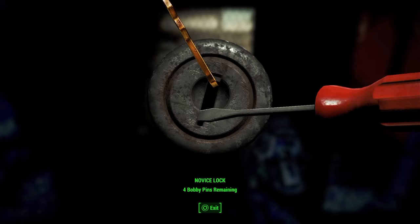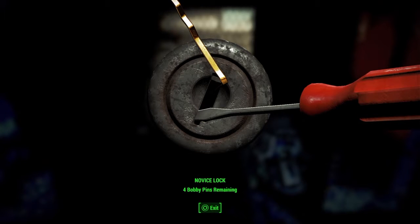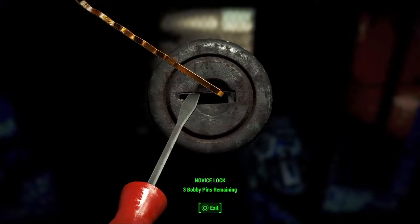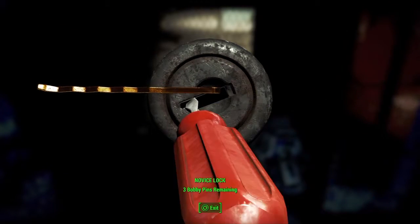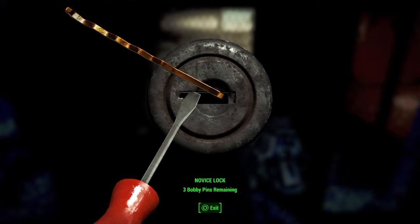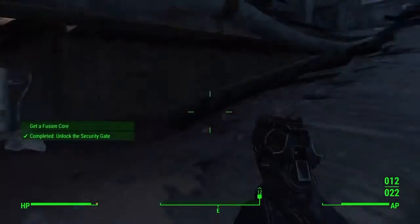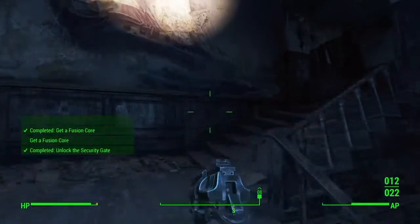This is like Skyrim lockpicking, I like - oh damn it. Just like Skyrim lockpicking. There we go, got it! Alright, fusion core collected. Now run upstairs!